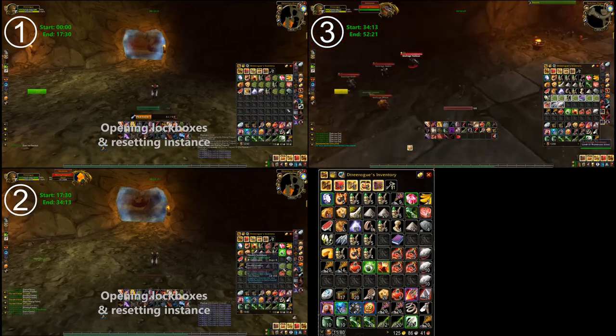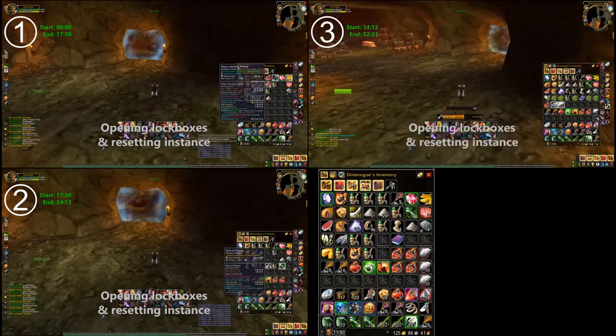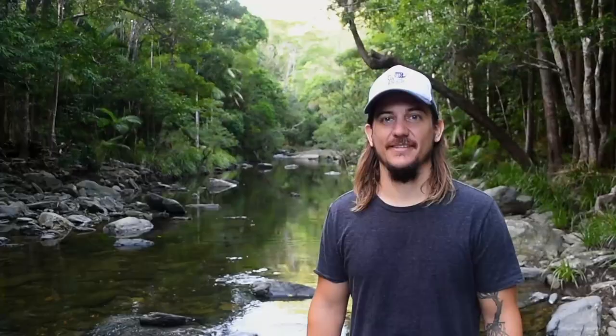And one last tip: if you want more bang for your buck, it's worth smelting your dark iron ore into dark iron bars. To do this, you need to get to the Black Forge, which is easily accessible via a short lava jump run.